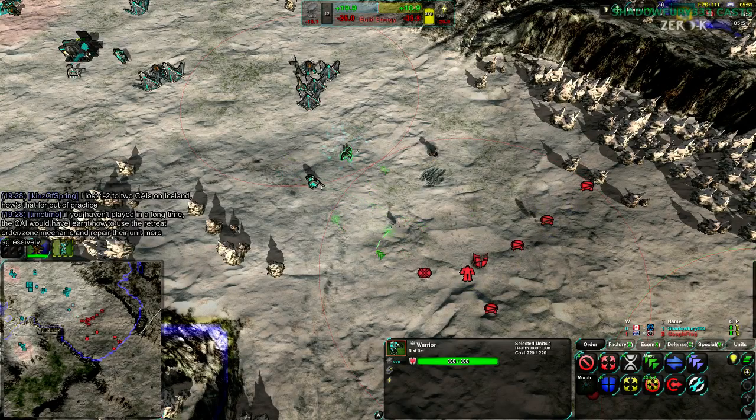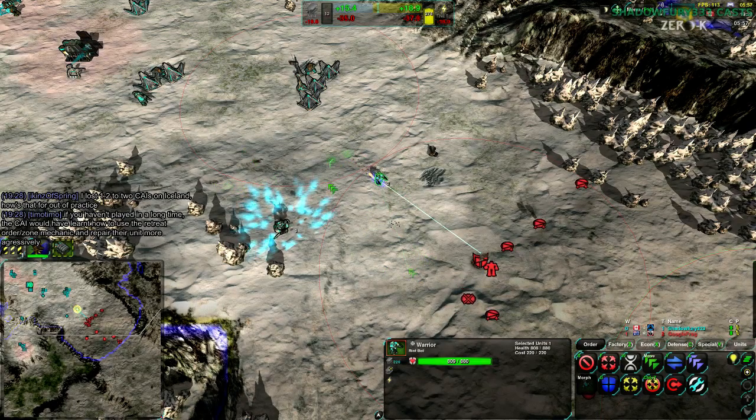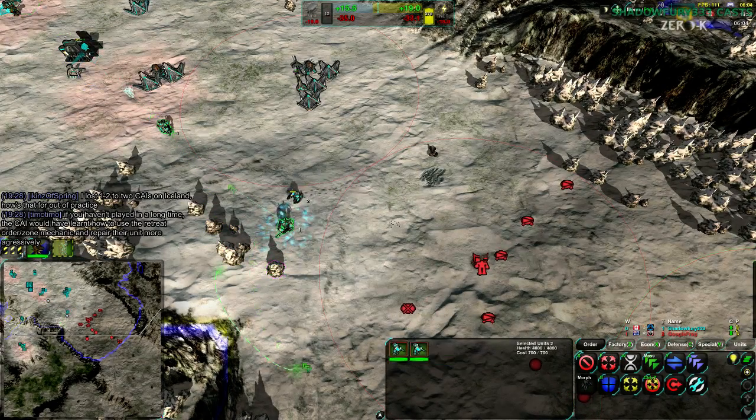Nice jump — that was a good jump with the Pyros. There's always a good thing you want to do with the Pyros, which is to jump back. My Zeus will likely be place-held in a moment. Yep — targeted the Zeus instead. Gotta get out of there.